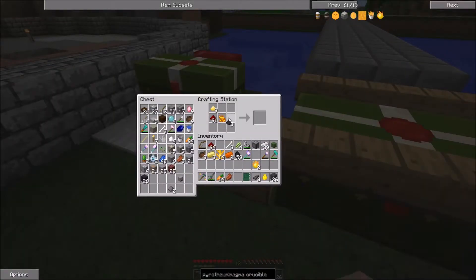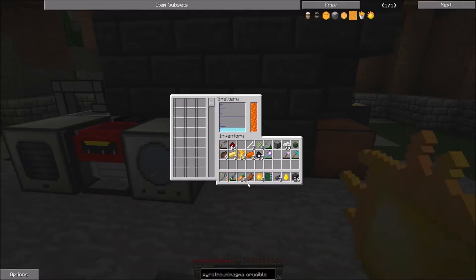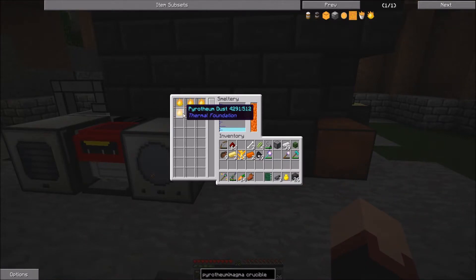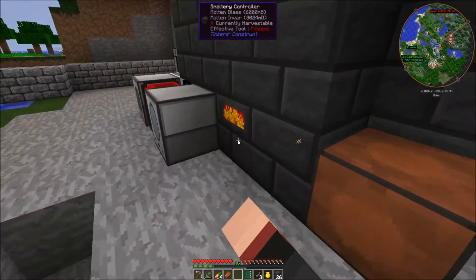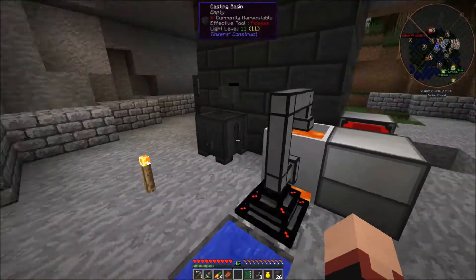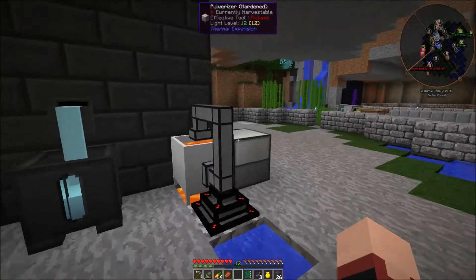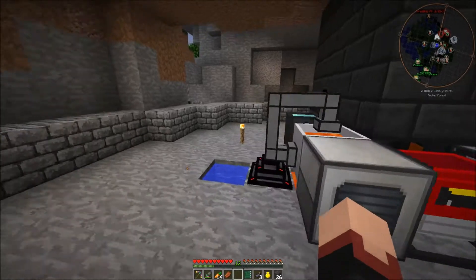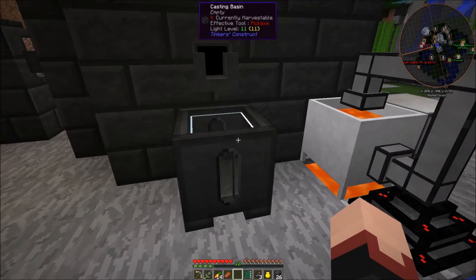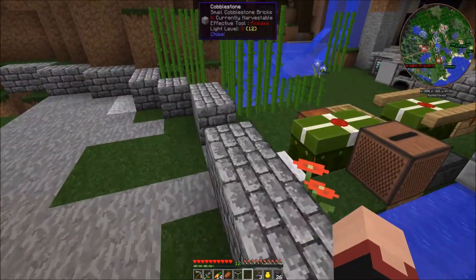The pulverized coal is ready for me to use and we got pyrophium dust. Let's see if we can actually put it in right here. It looks like it's working but I'm not quite sure. I think I'll have to make some more glass so I can make more sear tanks, because I need a way to store my fluids. Let me get some more stuff done and I'll be right back.